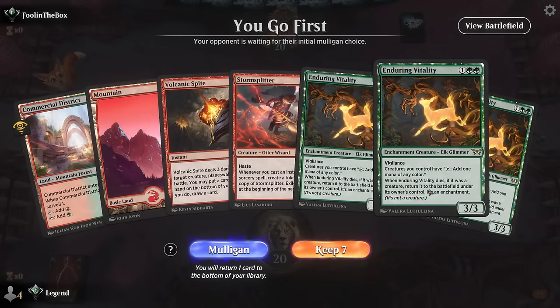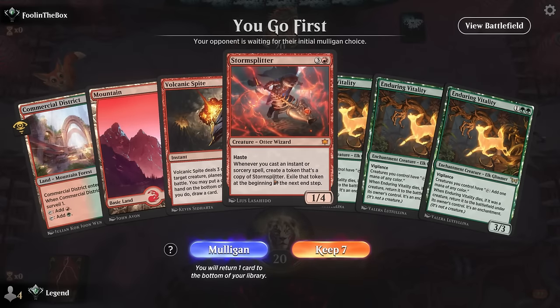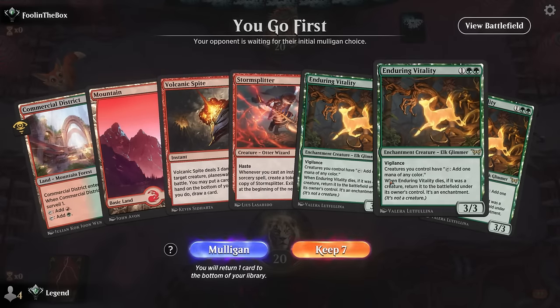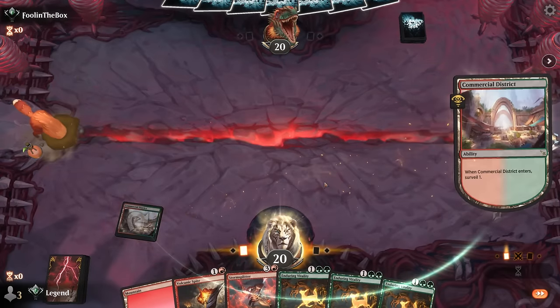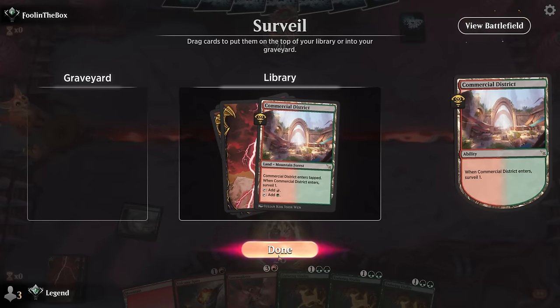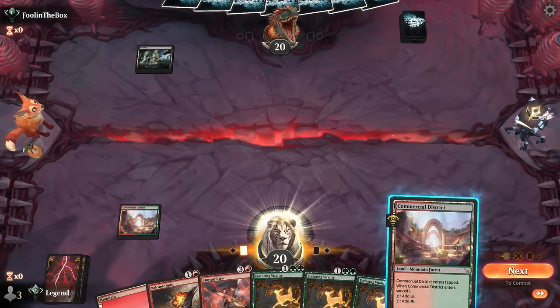Okay, we're on the play with triple Enduring Vitality — a little bit much — but we also have Storm Splitter, and Volcanic Spite can get rid of one Enduring Vitality, so I think we still keep overall. Looking for lands and cantrips. Cannot say no to a Commercial District. Opponent with a turn-one swamp, so we keep up Volcanic Spite in case we're afraid of a Deep Cavern Bat.